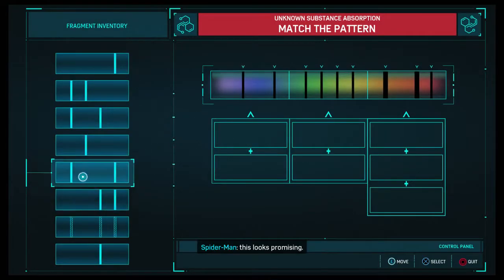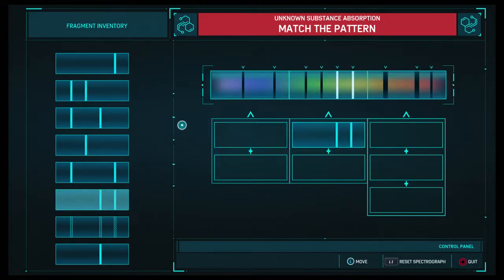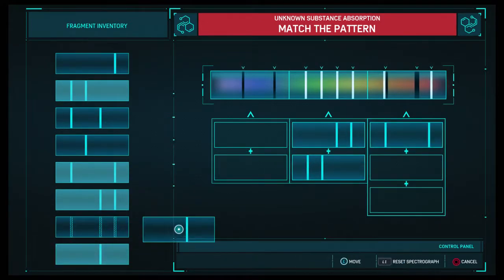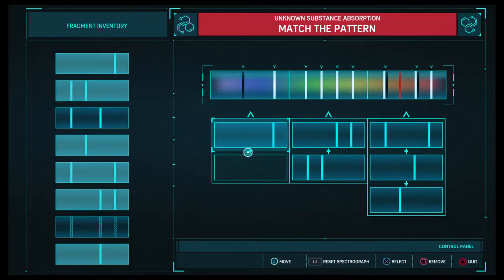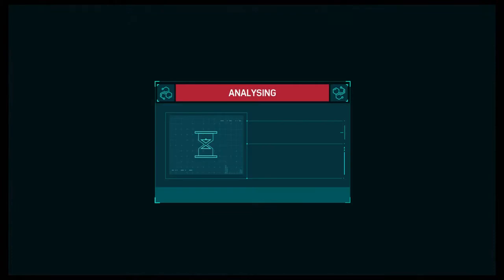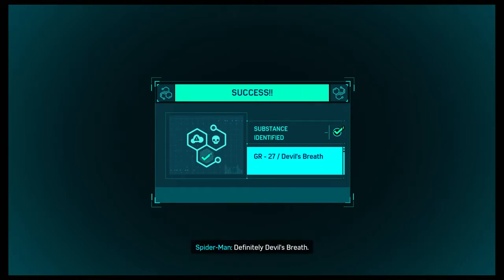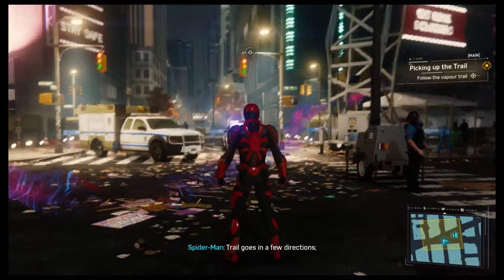Now we're going to do this puzzle — it needs a few steps. Let's assess this and that. There we go — easy. 'It is Devil's Breath, last corpse modified CPF one, definitely Devil's Breath.' And we need to see where it came from. I need to find the right one.